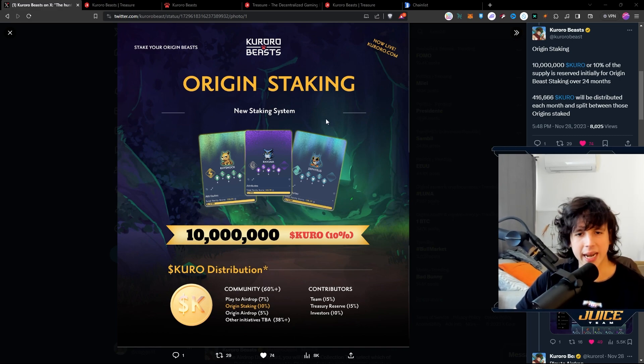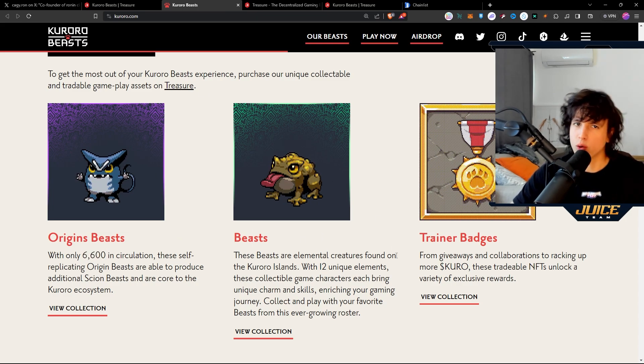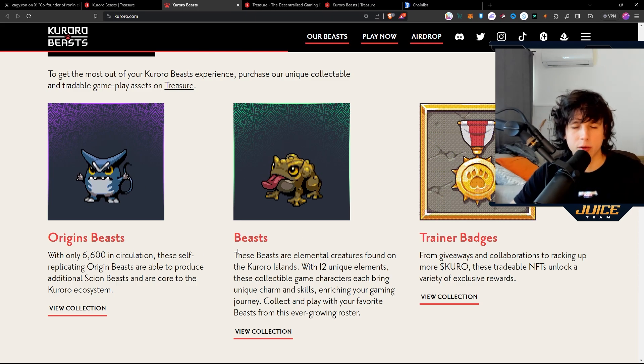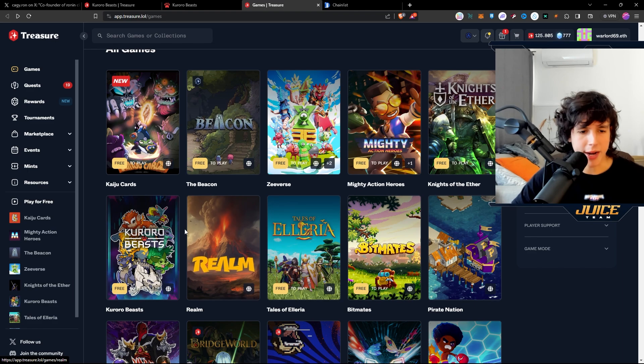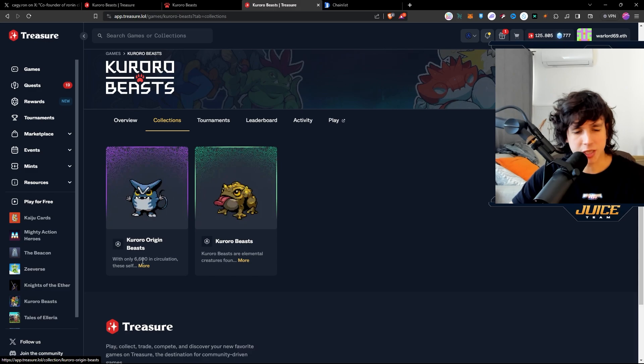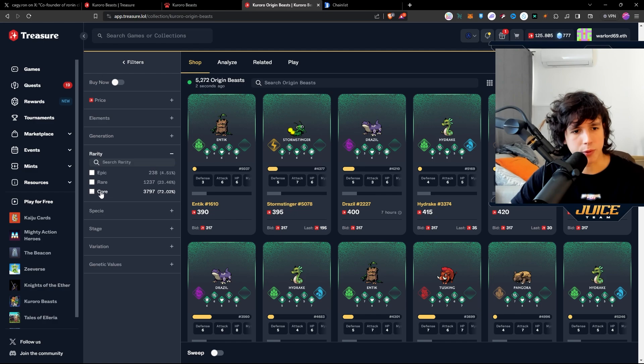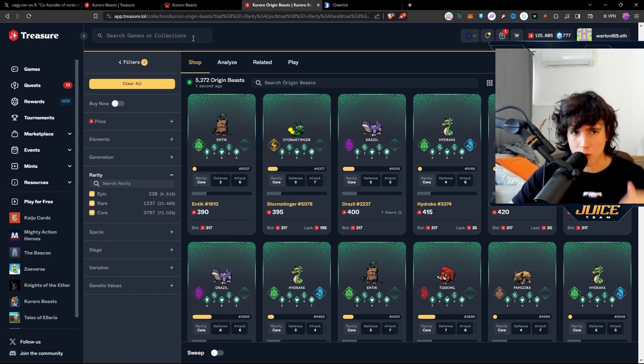We also have contributors, the team at 15%, treasury at 15%, and investors at 10% — so we're talking about 100 million tokens in total for the Kuroro ecosystem. The Origin Beasts have a total of 6,600 in circulation, while regular beasts cannot be staked — that's the key difference. On the Treasure DAO marketplace, under Kuroro Origin Beast collections, you can see different rarity tiers: Core, Rare, and Epic. Obviously the higher the rarity, the better for the airdrop.